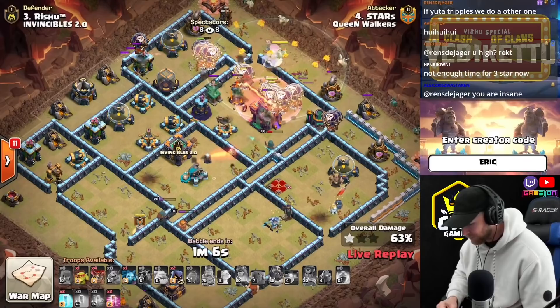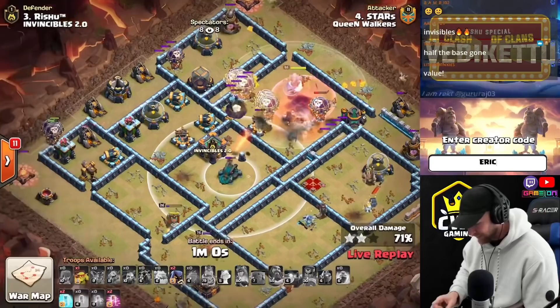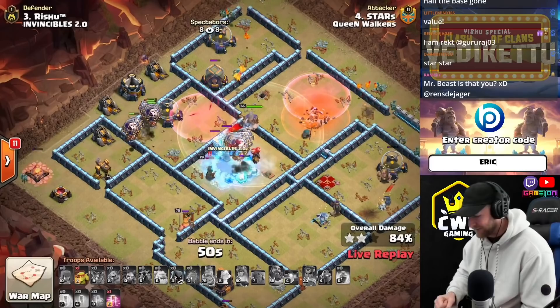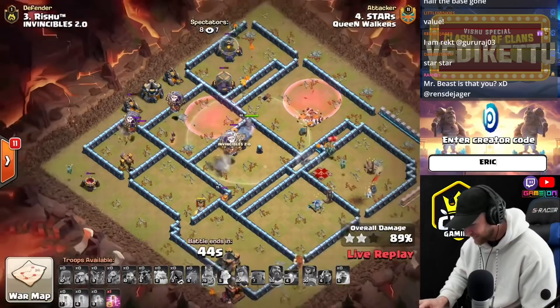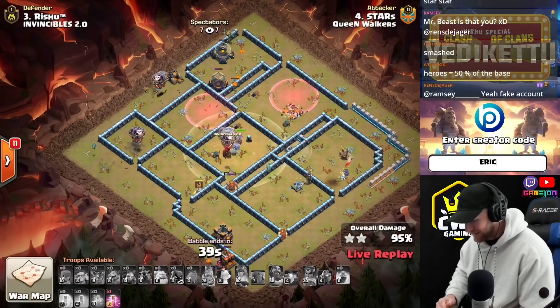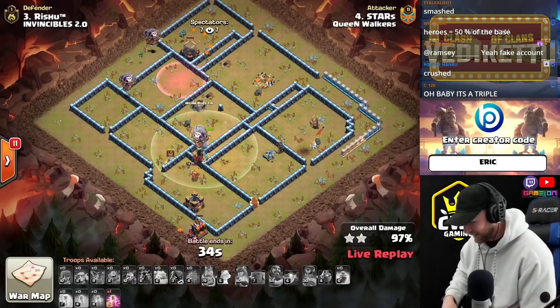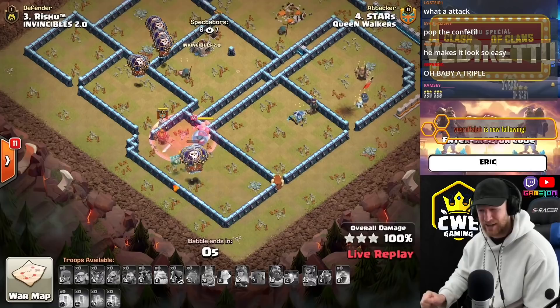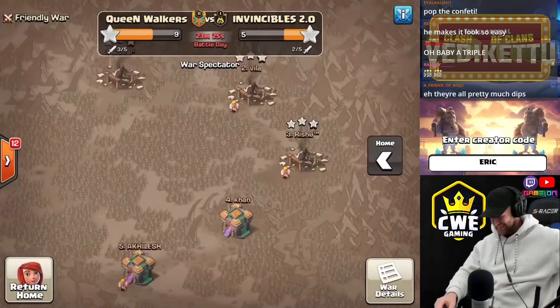The RC hit the Scattershot with her ability, but it didn't take it down because the Battle Builder topped it back off. A couple Red Bombs go off as he pushes past the Town Hall. One Bloom splits off to the Scattershot, the rest of the pack joins. Absolutely crushed. He'll get out of here with a Swag Haste — it's a day of Swag for the Queen Walkers as they rack in another one. Have they had an attack yet that hasn't had Swag? I don't think they have. That's 3 for 3 here for the Queen Walkers, looking good.